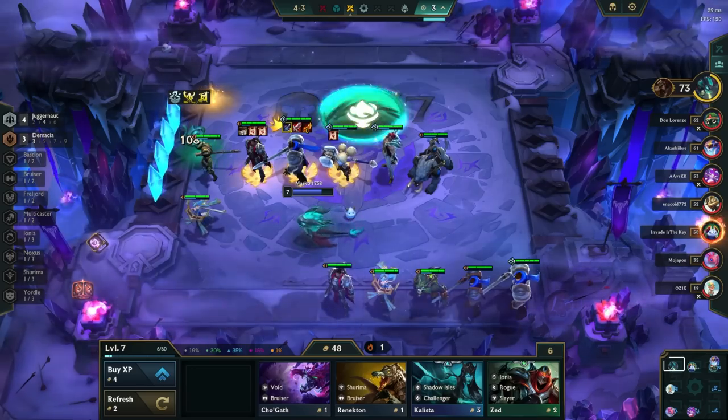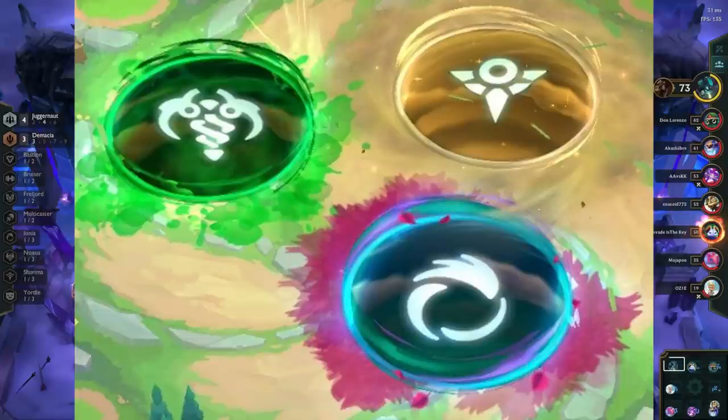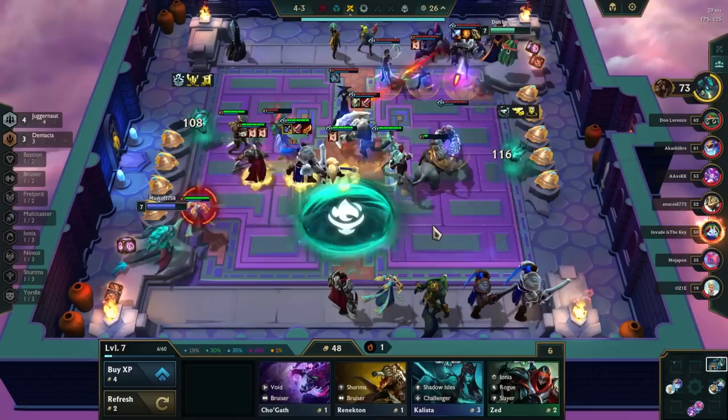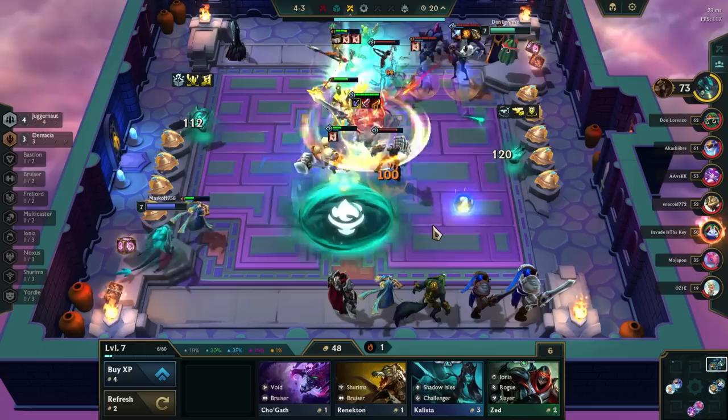One of the new set mechanics in Set 9 are the new portals into different regions. There are 30 portals in total and 11 different regions. Some portals have massive impact on the game, to the point where the meta is completely different on them, while others have smaller impact but still enough to change up the power structure between comps. Let's take a look at how to play every single portal and how it changes the meta, and we'll also cover how to use Ryze's spell in every region.